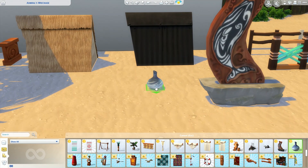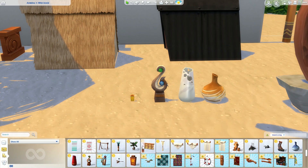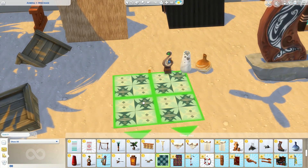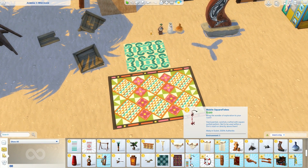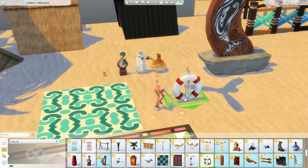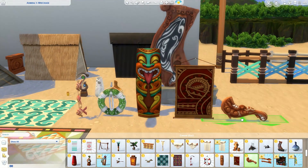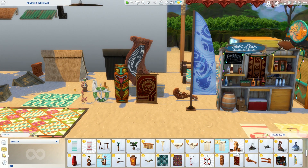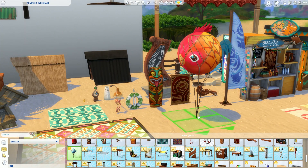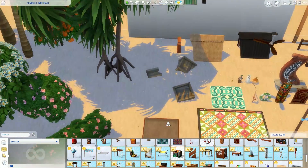There you would have just seen the shipwreck. I decided not to leave it on this lot because it was way too big, but it works the same as the crashed plane that came with Strangerville — you can build under it and do lots of creative things. Here are some decorations: a few vases and a wall decoration. The rugs — I'm not too big a fan. I feel like they look kind of flat and hard. I wish there was more texture to them, not very thick and soft in my opinion, but it's a minor issue. Unfortunately we didn't get any wall paintings, just a few pieces of wall art that I do really like, but I would have loved some pretty paintings that matched the theme of this pack.